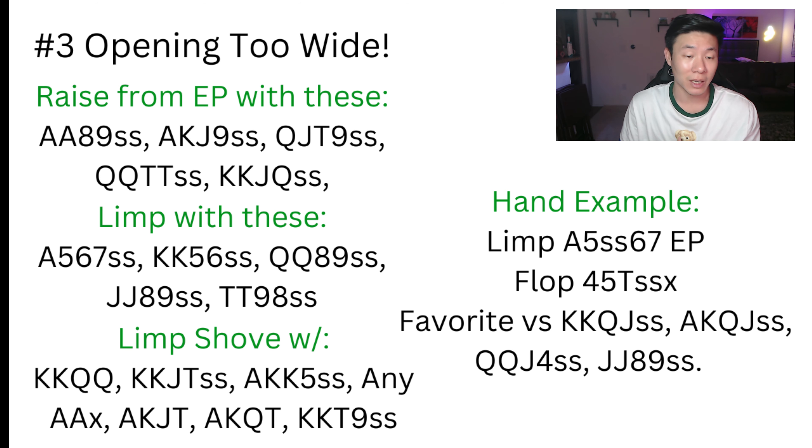For example, let's say you limp in with ace-five-six single suited from early position in a very loose game. Normally GTO-wise I would not limp this, but if it's a very loose game with a ton of players calling everything pre-flop, it's going to be profitable because a lot of people are going to have weaker flush draws and you'll often dominate those hands. If you flop the nut flush, you can easily cooler a worse flush. For instance, the flop comes four-five-ten with two spades — you flop bottom pair with an open-ended straight draw and a nut flush draw.